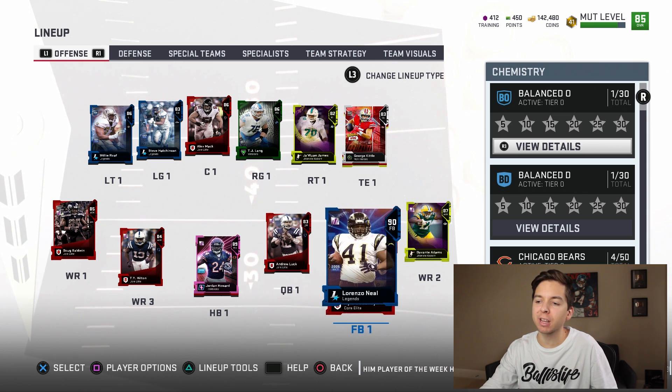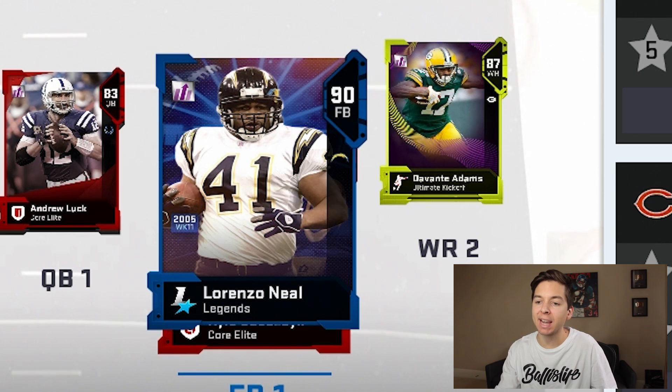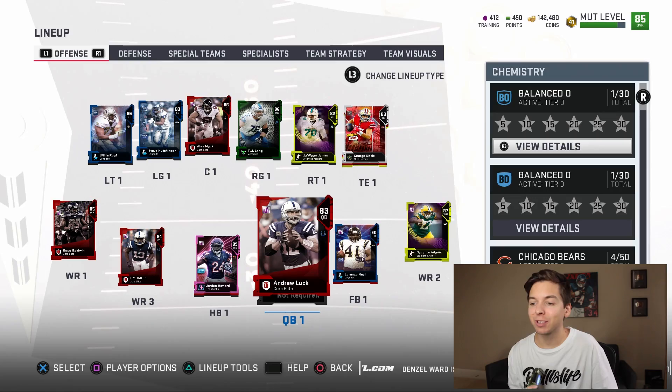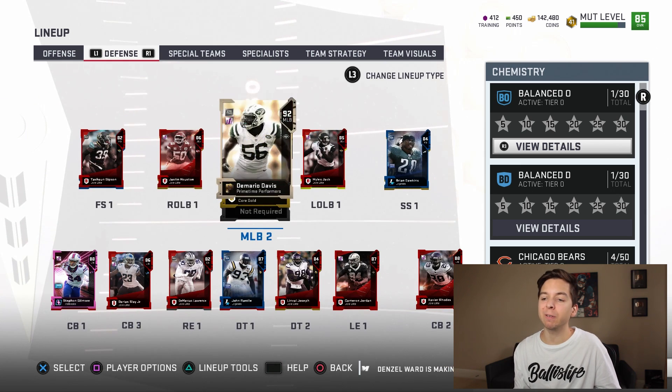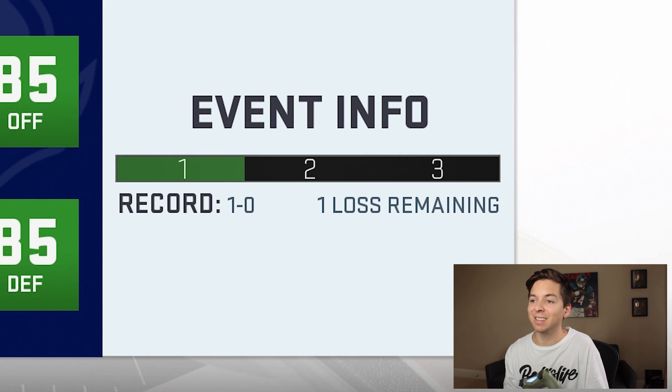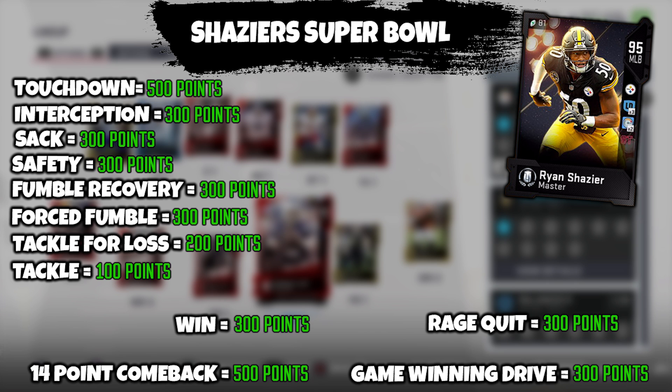After those packs, here's what the lineup is looking like. We got Lorenzo Neal at fullback — he's a 90 overall, the best player on our offense. If we end up running behind this guy and he just runs around somebody he's supposed to block, I'm going to absolutely lose it. We're still stuck with Andrew Luck, and over on defense we put in John Randall — hopefully he can help us against the run. We need two more wins to make the Super Bowl.